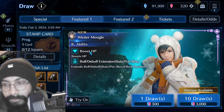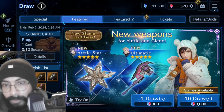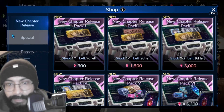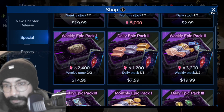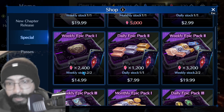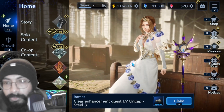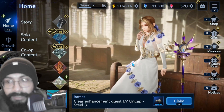I think you should only pull in this banner if you are willing to support the game — that should be the only reason. If you do want to spend, let me show you the package in the specials section. They release a weekly pack epic pack at $14.99 USD — a little more in euros — which gives you 2400 crystals straight away, more than enough for the paid draw. Thank you for watching, don't forget to support the content and channel, and I hope to see you soon. Stay awesome and peace out.